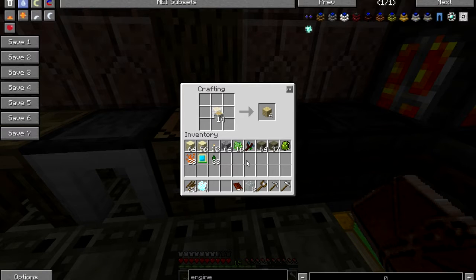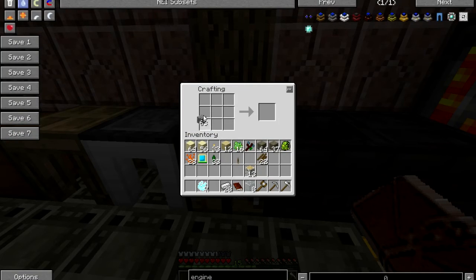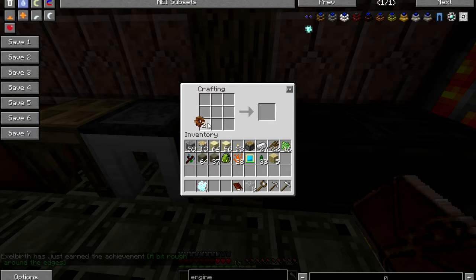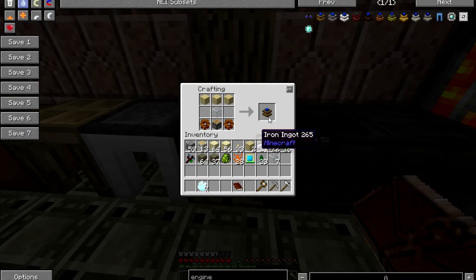Let's get this thing built. I need to make a piston, which means a stick and a lever. Was it iron still? I forget the recipe. And wooden gears — they require sticks. I got an achievement!